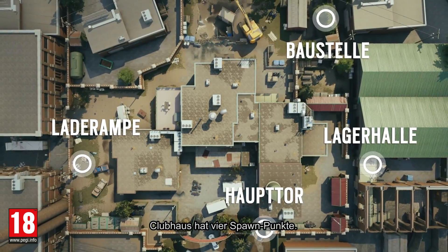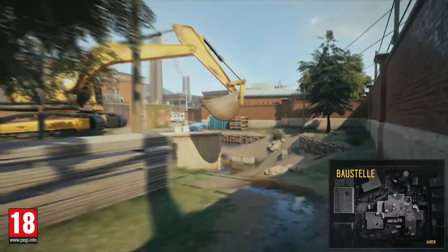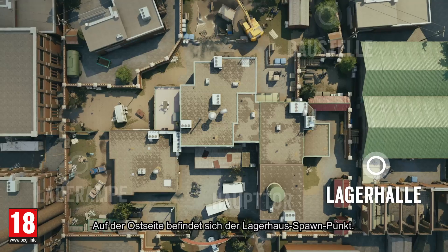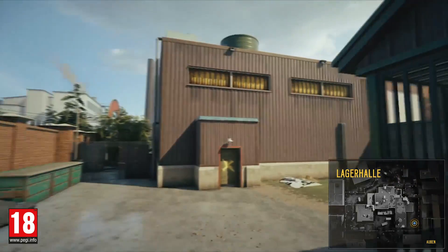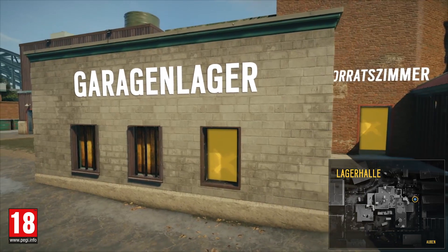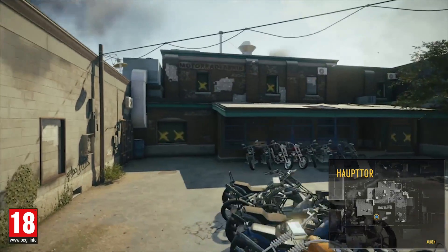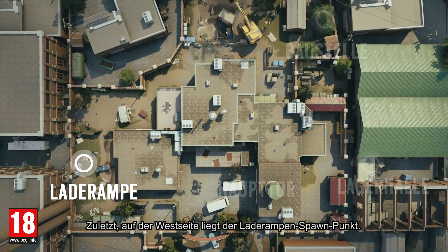Clubhouse features four spawn points. To the north is the construction site entrance. On the east side is the warehouse spawn point. Located south is the main gate entrance. And on the west side is the shipping dock spawn point.